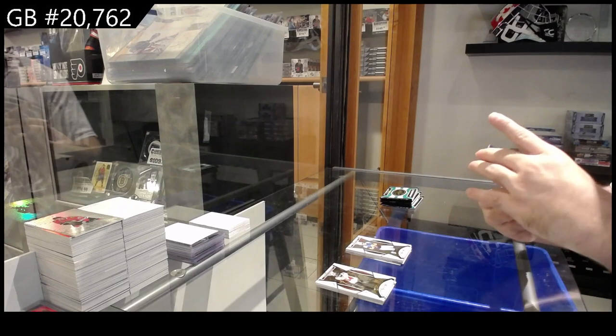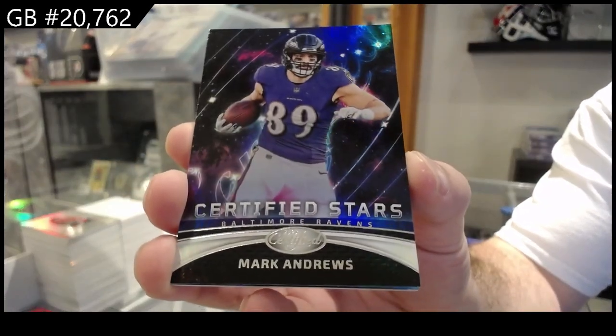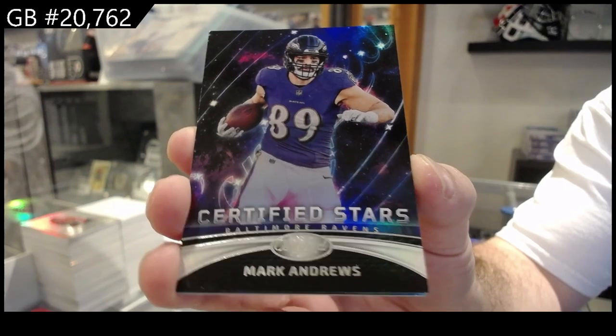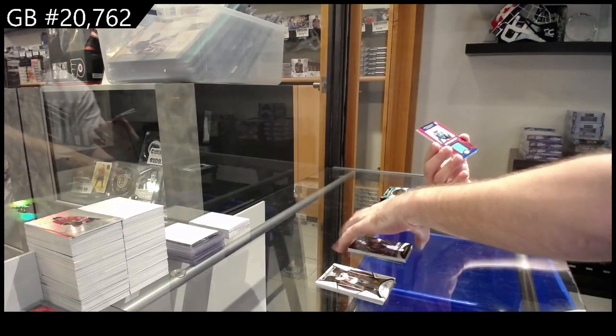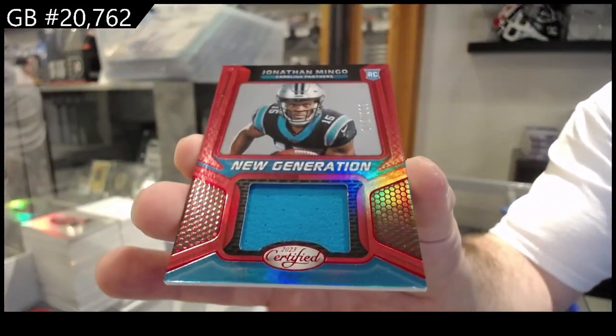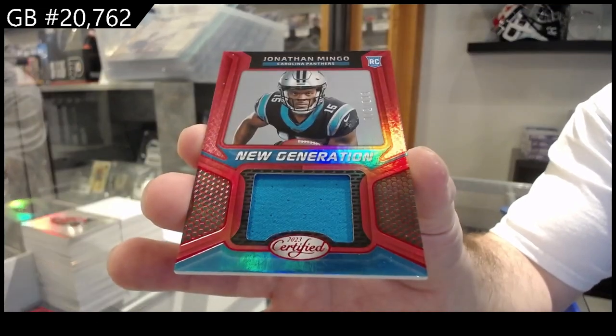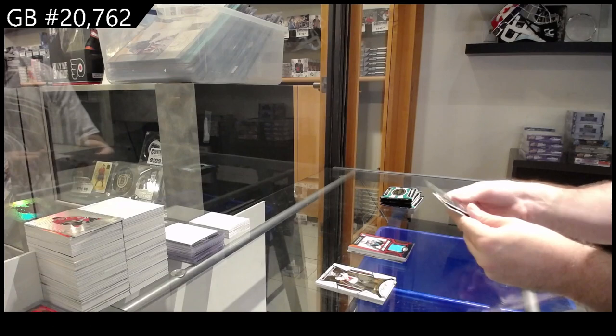Certified Stars of Andrews for the Ravens. Number 199 New Generation Jersey of Mingo for the Panthers. Mingo. And base, base, base.